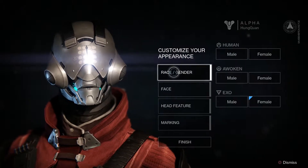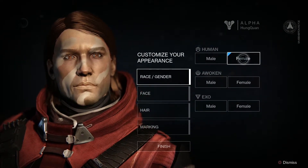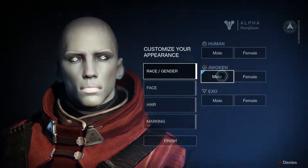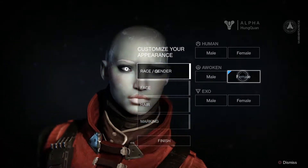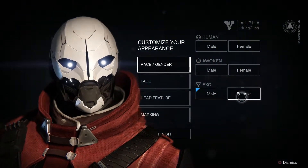Next you have three races which you can choose from, each having a male and female version. You have the Human, which is the most common race and they've lived on Earth for thousands of years. Next is the Awoken, which are humanoids with dark blue or white skin tones. And then finally you have the Exo, which is a machine race. I'm not sure of the background of the Awoken or the Exo, so hopefully the story in the game will tell us more.